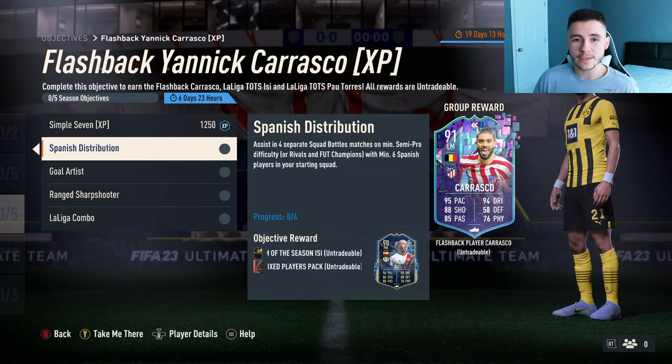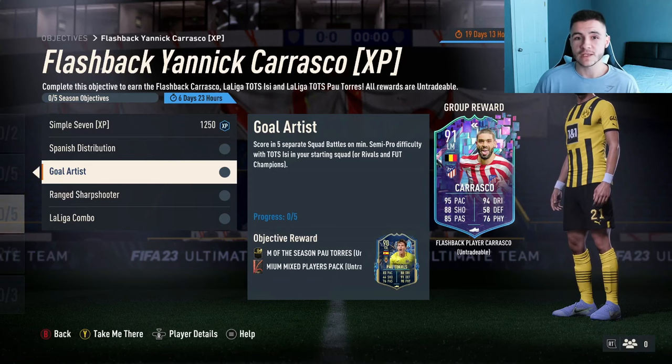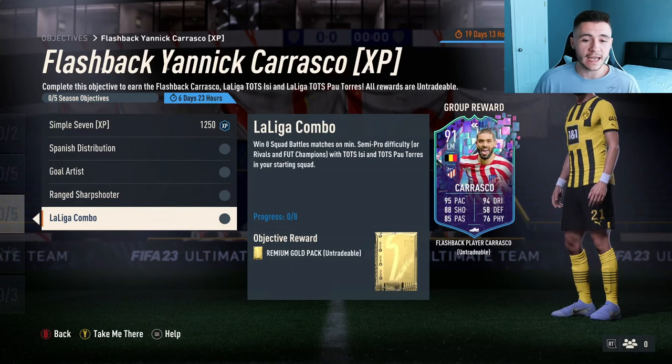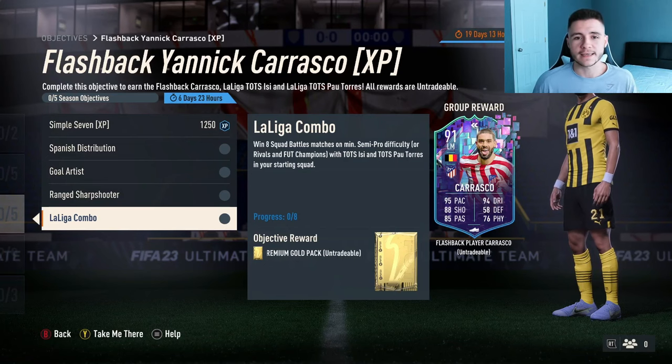So in total, in order to obtain the Yannick Carrasco card, you have to play four games here, five games there — that's nine games — and then win eight squad battles matches with both cards in your starting 11. So you're looking at 17 games in total for Team of the Season ISSI, Team of the Season Paulo Torres, as well as flashback Yannick Carrasco.